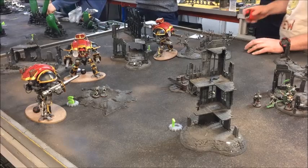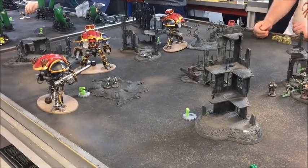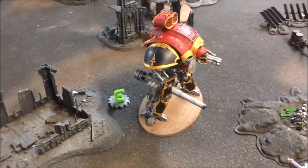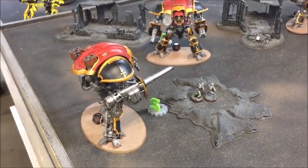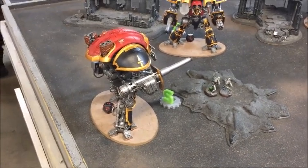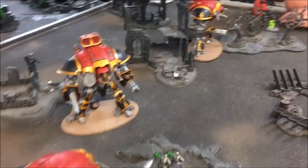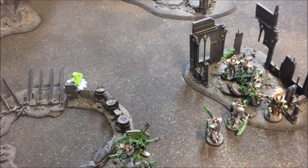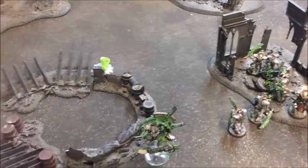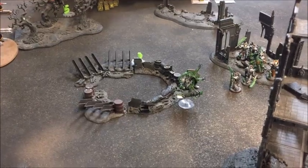Going into turn four, I've had to switch to voiceover because it was too loud in here. Sam's objectives were two, three and four - all of which he parked Knights next to. Objective 3 was grabbed by the Crusader. Objective 2 was contested by the Paladin who fired everything at the Warriors but didn't quite wipe them out, then failed its charge - I burned two command points to keep them there and they're denying him Objective 2. The Warden grabbed Objective 4 and unloaded into the Immortals, killing all but one who then failed morale. At least one Tomb Blade is still alive so I'll actually get to make some reanimation protocols this turn.